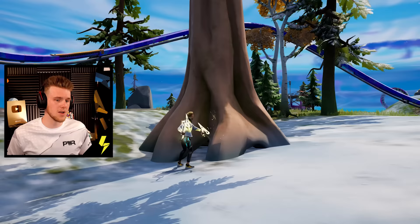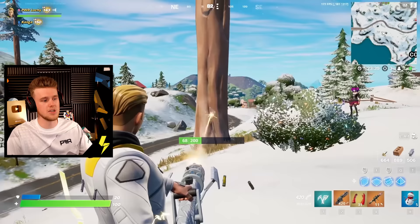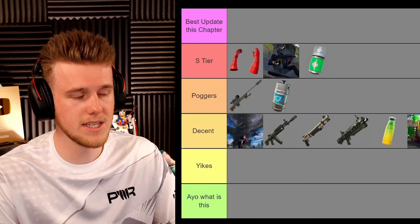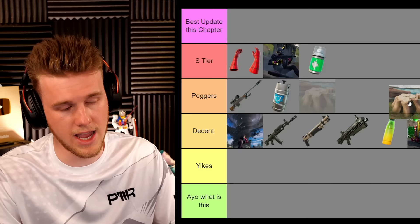Next up we get the pines. It was kind of interesting how you could chop down the pines and use them to grief players — actually quite damaging. I'd include the rocks in this conversation as well — environmental things you can use to damage opponents. I thought it was a pretty cool idea, definitely not Yikes. Some comp players found it Yikes, but I'd put it down to Decent — almost Poggers, really, just because of how creative it was.